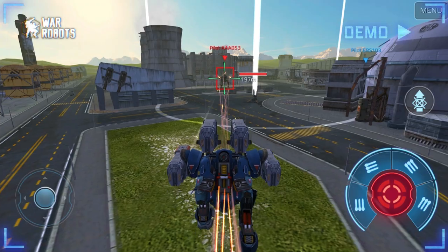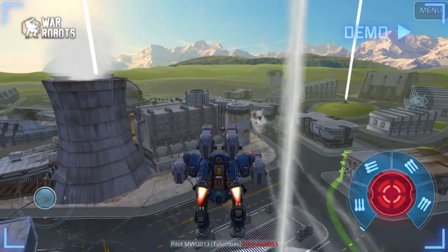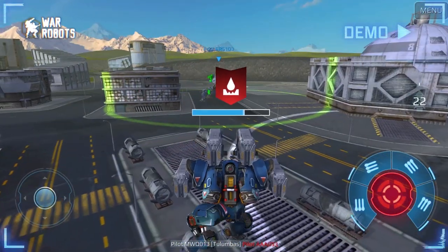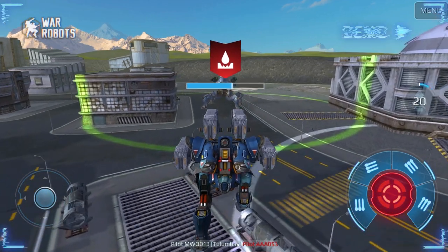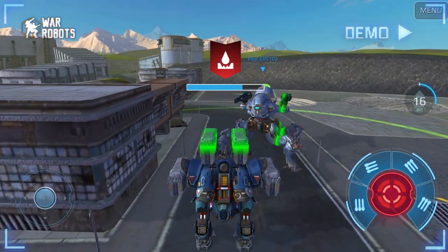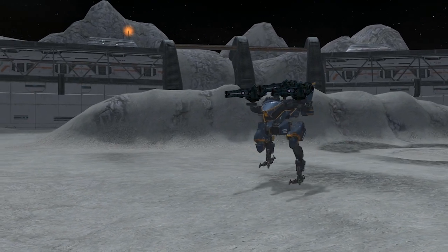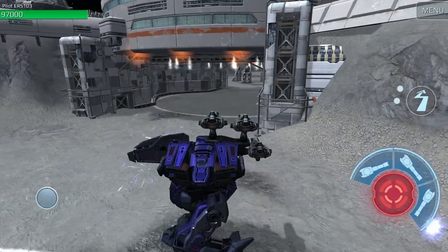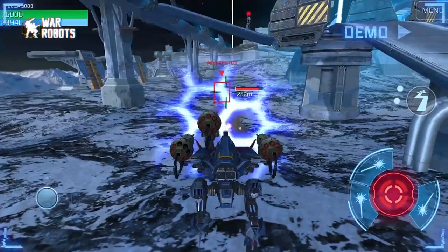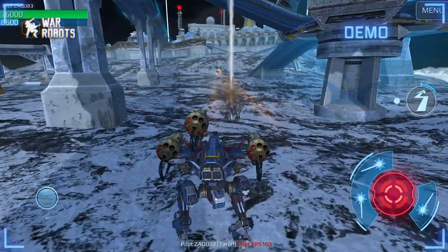Damage over time is exactly that — damage spread over time — and a well-timed Repairer can negate it entirely. In this situation, Spectre got hit by Wasp, runs to a friendly Wayland, and survives. You can also defend from corrosion with shields. Viper can't break through physical shields, so this Bulgosari is pretty safe — just remember to turn with the right side. Hechy can also be fine against Sting and Wasp, as they can't penetrate energy shields.